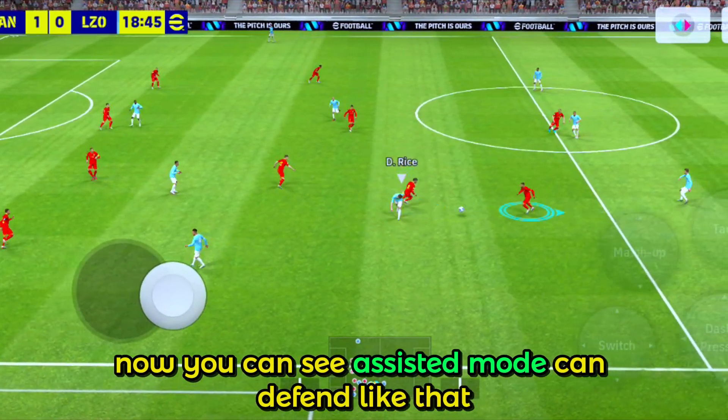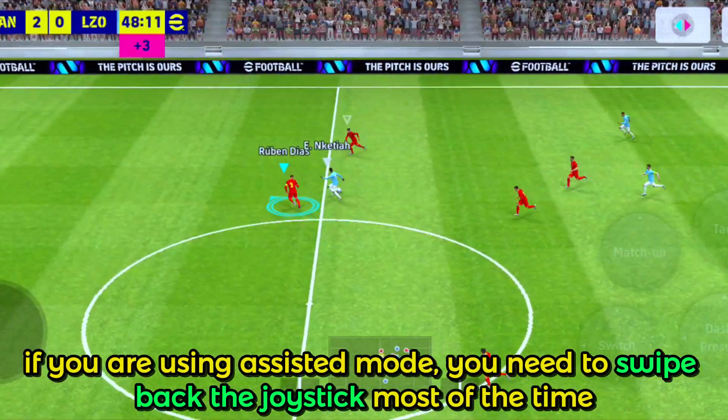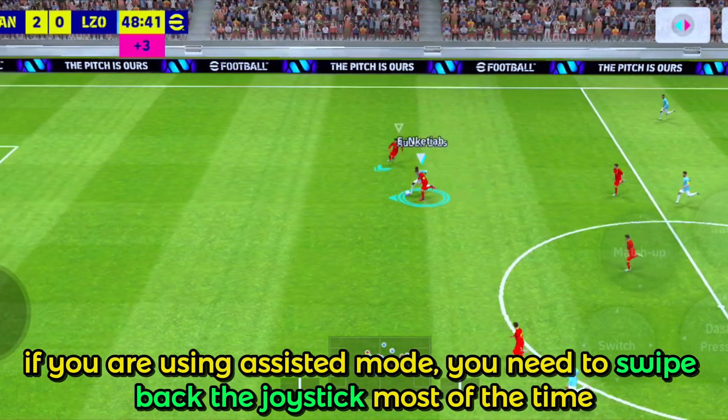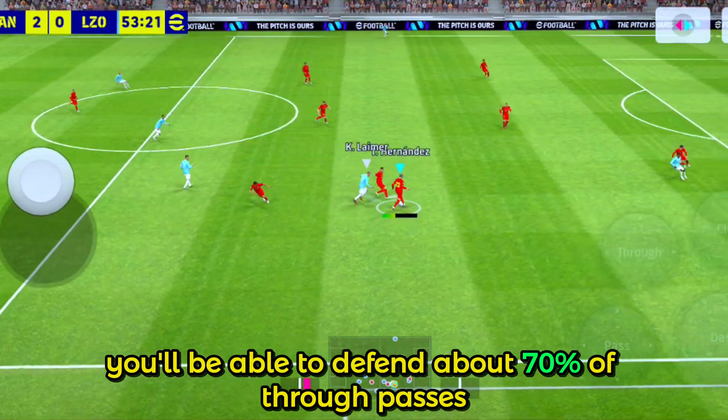Now you can see assisted mode can defend like that. If you are using assisted mode, you need to swipe back the joystick most of the time. You'll be able to defend about 70% of through passes.